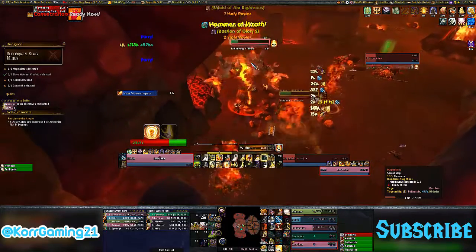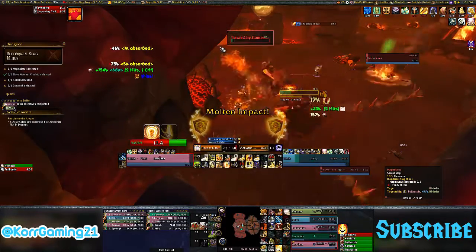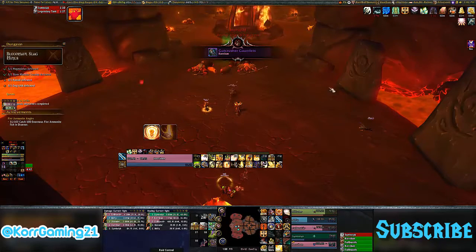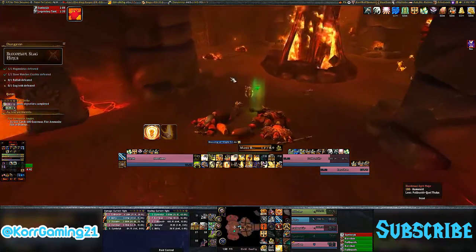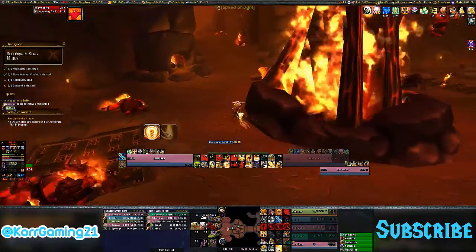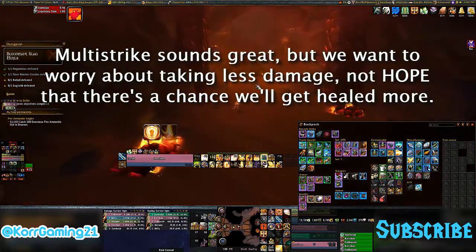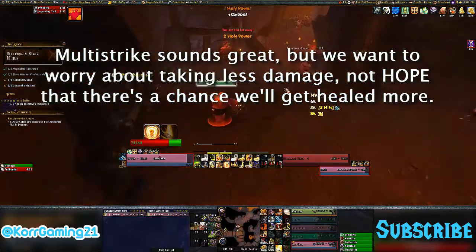After critical strike, we have versatility, one of the new stats added in this expansion. Versatility increases damage, increases healing, and decreases damage taken — it does everything. What sucks about it is that it does not scale well, so there's no point in stacking it. Finally, multi-strike: say you have 30% multi-strike chance — every ability, damaging or healing, has a 30% chance to do 30% of that damage, and another 30% chance to do another 30% of the original damage. The Protection Paladin bonus is a passive called Shining Protector, which gives incoming heals that same multi-strike chance.